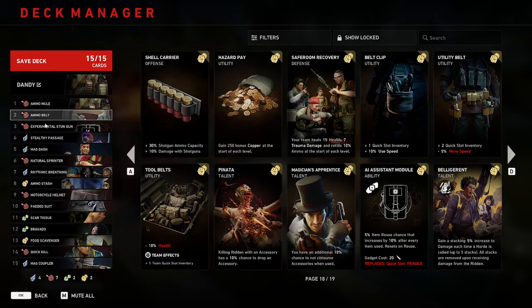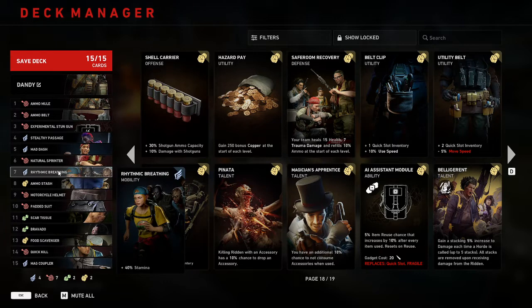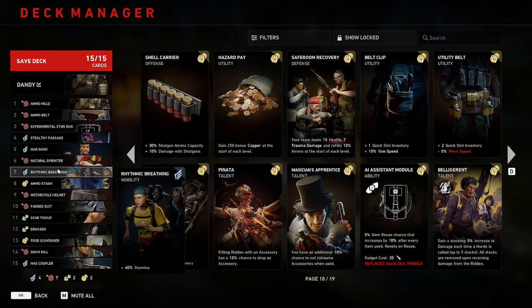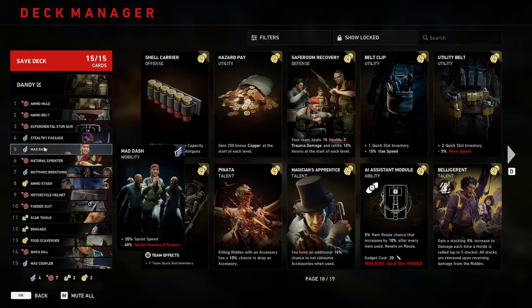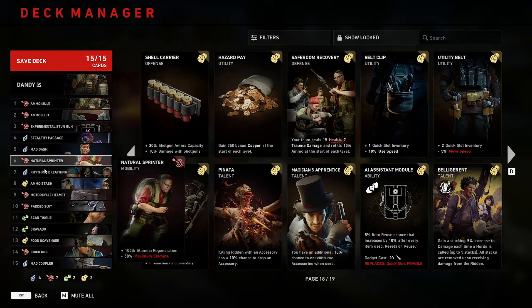For the final cards I like mad dash so you can get where you need to go and counter the ammo loss from movement speed. Natural spirits lets you run longer, and then rhythmic breathing to counter the natural sprinter max stamina. I find it works really well, but you can try your own — these are pretty subjective, do whatever you want for your three speed cards.